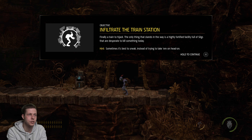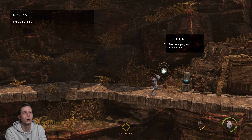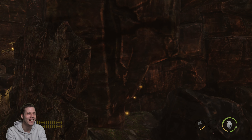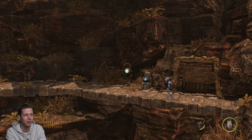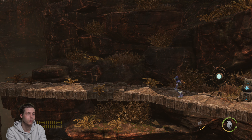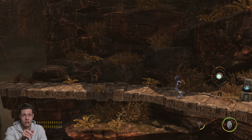Infiltrate the train station — finally a train to hijack. The only thing that stands in the way is a highly fortified facility full of sligs that are desperate to kill something today. Hint: sometimes it's best to sneak instead of trying to take them all head on. Yeah, I wasn't going to try and take them on head on — this is an Oddworld game, why would you do that? Got different save points now, looking a bit more mysterious. Look at this cheeky stuff — that is flipping like Sackboy: A Big Adventure right there. Every single time you start one of those levels you've got to walk back towards the camera just to see if there's a hidden dreamer orb. Thanks for watching Wolf of Wolfettes — hopefully you enjoyed this video, fingers crossed it's not completely desynced. Next time we're going to head to the Fat Station, so thanks for watching, hopefully you enjoyed — like, share, and join the pack today!